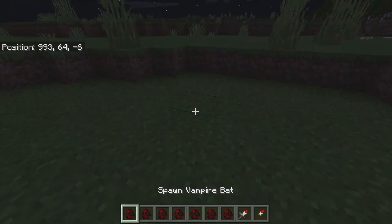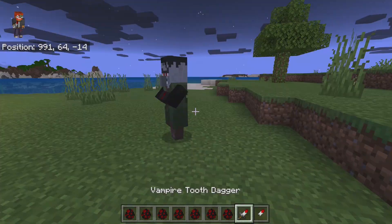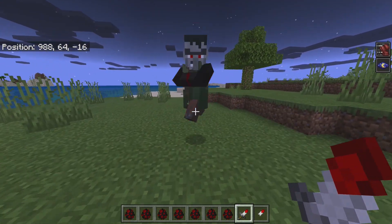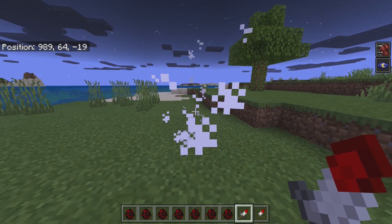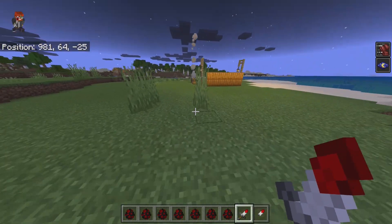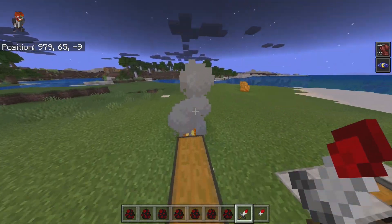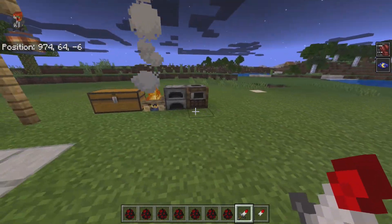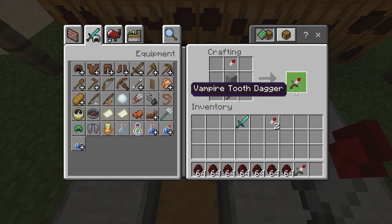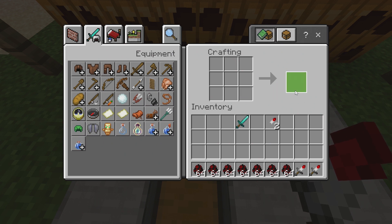Let me demonstrate with the dagger — watch how many hits it takes. One, two, three. So it's a lot better — about the same as an iron sword. You'll be able to use this in PvP or battling enemies. To craft it, you get yourself a stick, some stone, and the vampire tooth, and then you get the vampire tooth dagger. The stone represents the handle portion.